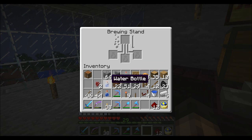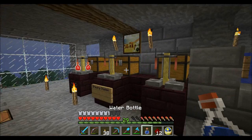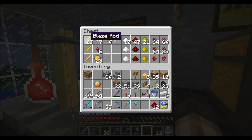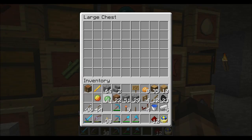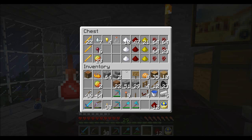Let's try with nether wart — put that in with the water bottles. Now we've got our awkward potions. I want to make fire resistance, which uses magma cream. I'll show you how to make magma cream — you don't need a crafting bench. You break the blaze rod into blaze powder and get two, then combine the blaze powder with a slime ball and there you go — you get your magma cream. It's quite useful. I'll chuck that in there with the awkward potions.